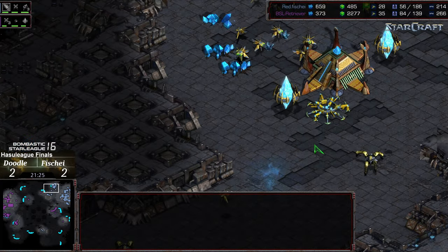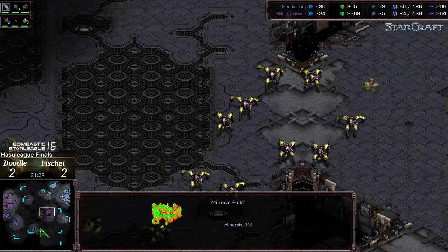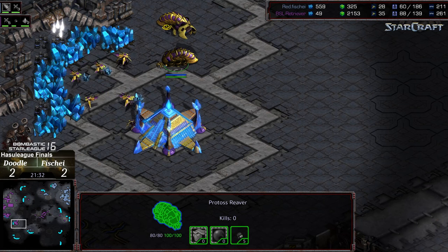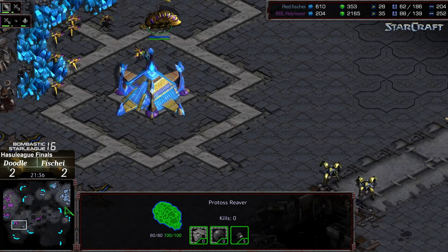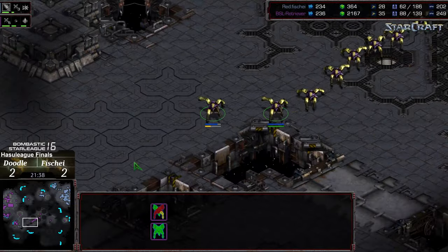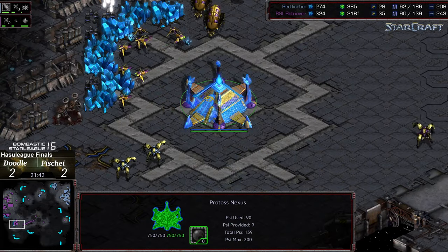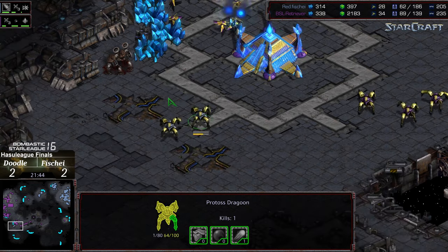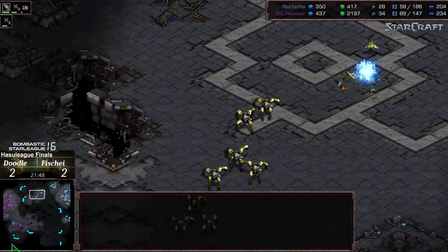Battle probe walking in between — wants to get a look at the worker count, maybe see what the mineral situation is like at that natural. Two dragoons have managed to push through, but there are two reavers waiting for them at Doodle's third. Doodle pulling back. Reavers going to try to do what they can to whittle away at that mineral income — unfortunately just getting plastered.